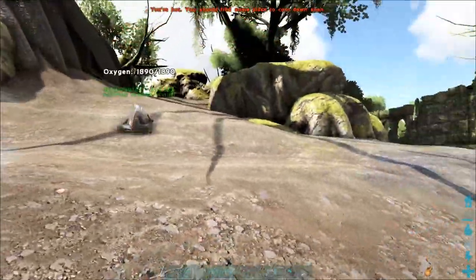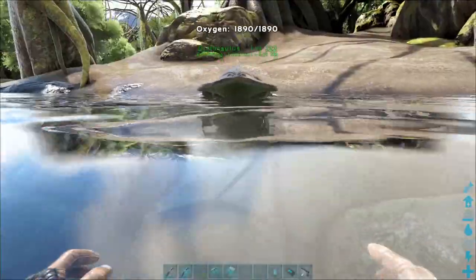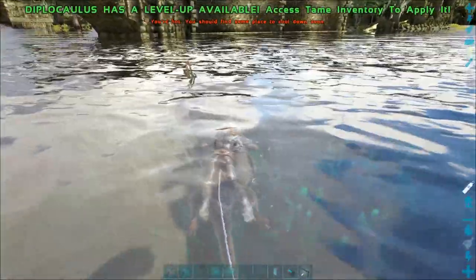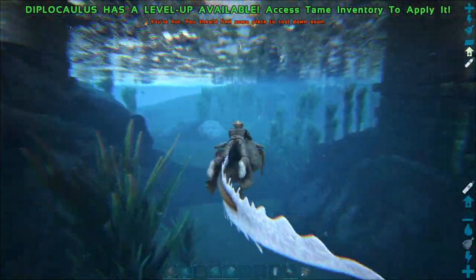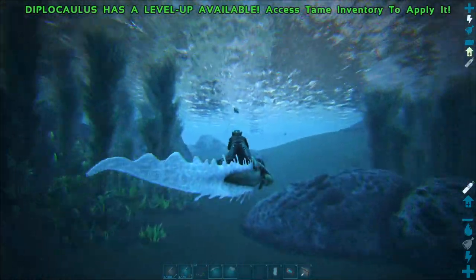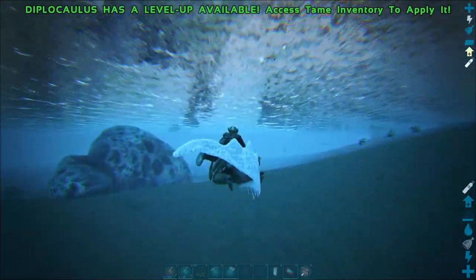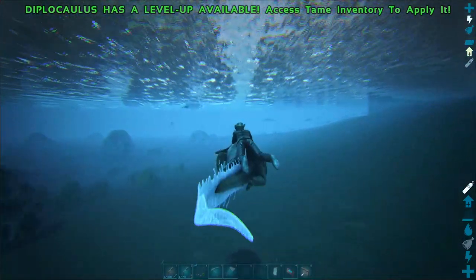Now for the neat facts I promised earlier. While the Diplicalis has no saddle, you are able to ride it only while you're in the water. When you're mounted on a Diplicalis, it shares its oxygen supply with you. You can also interact with it while in the water to take oxygen from it.